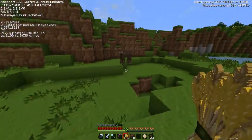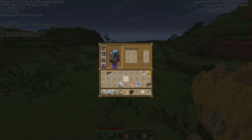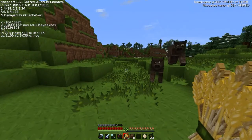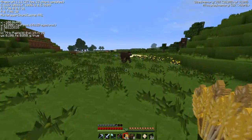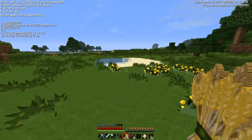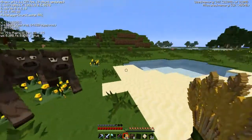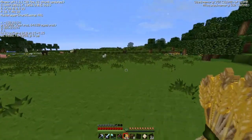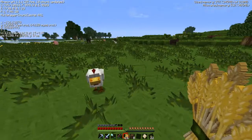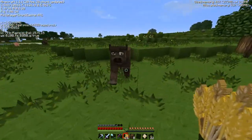Oh, there are cows here! I've also got Unbreaking II on this axe so I might just use that when I'm cutting down trees. Clearly this isn't going to make it as one episode just getting the cows — depends on how cooperative they decide to be. And here's a chicken, another cow.